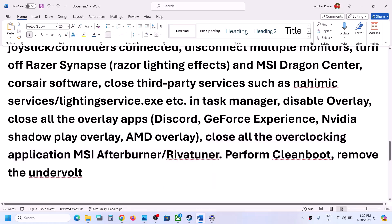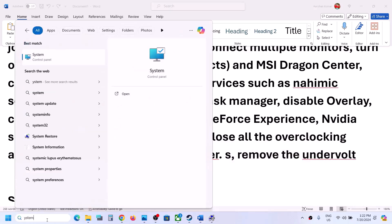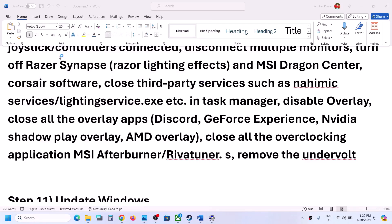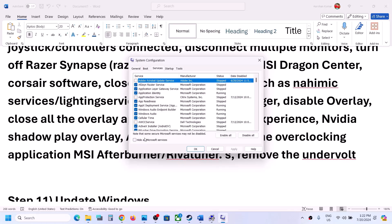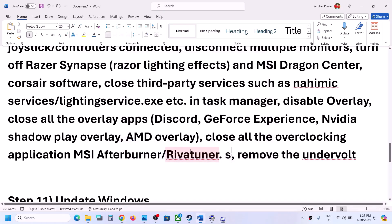The next step is to perform a clean boot. Type 'System Configuration' in the Windows search box and open it. Go to the Services tab, check 'Hide all Microsoft services,' then click Disable All. Click Apply, click OK. You will be prompted to restart — restart your computer and then launch the game.